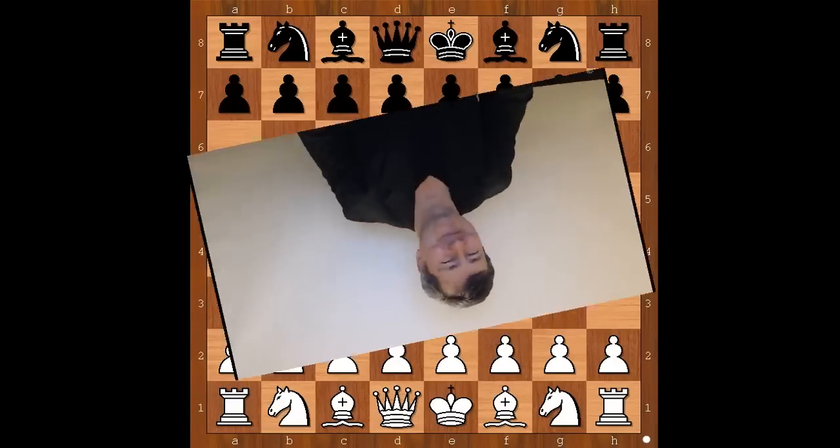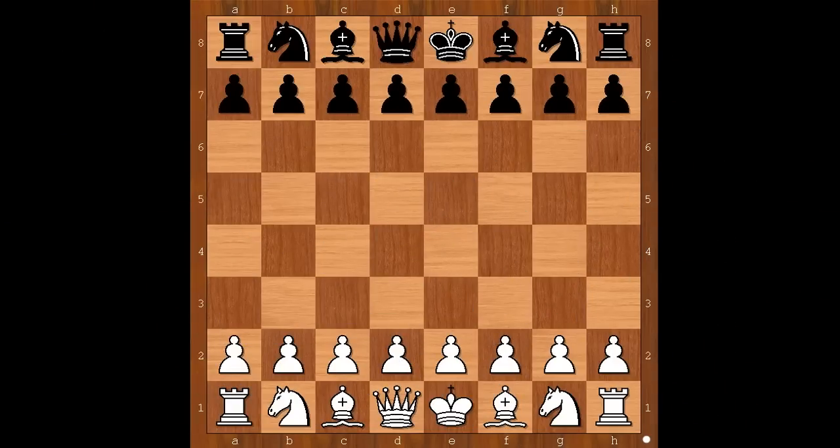Hi, this is Matto. Welcome to my online chess lecture. In this video I will show you a game between Paul Morphy and Abotin. This game was played in Paris, France in 1858.